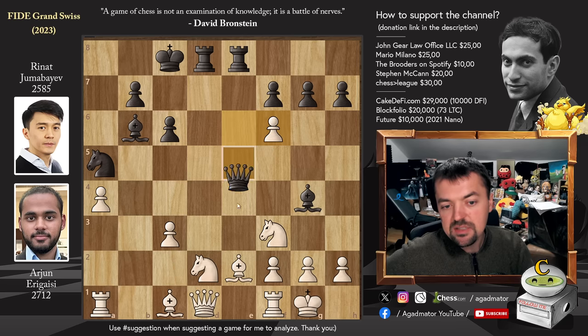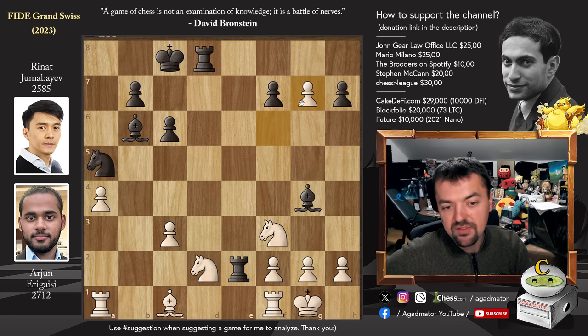E captures on F6, we have Queen captures on E2, Queen captures, Rook captures, and now F captures on G7. If you count the material now, Arjun is just up two pawns. Of course, it's very unlikely he will keep the G7 pawn, so he will be up one pawn. What did Rinat get for his early pawn sacrifice? He got the semi-open G file to be used for his Rooks, and he has the Bishop pair. We could say that is compensation in itself.